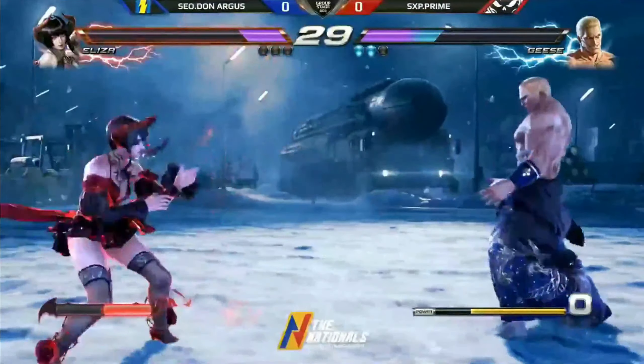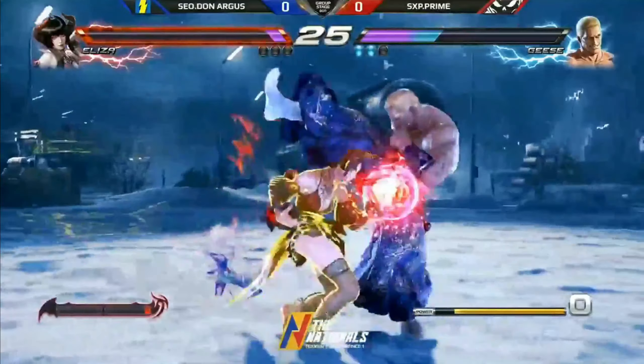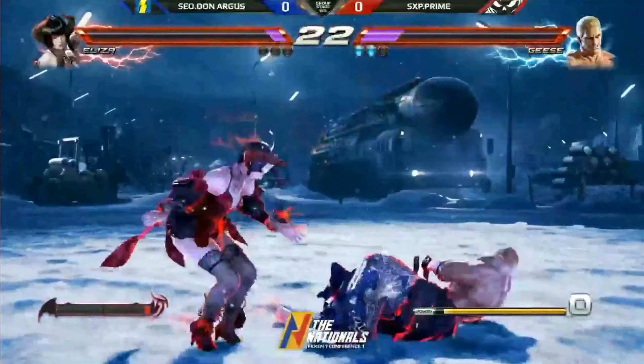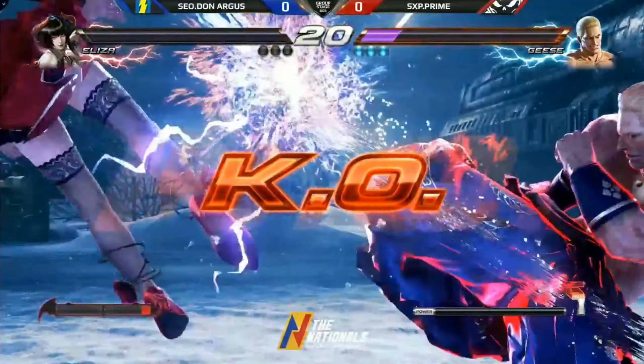He could steal her out — he has rage, and this is killer rage for Eliza definitely. 1-1-2 here. The EX DP again, another one. That is a punish and Prime will take it.